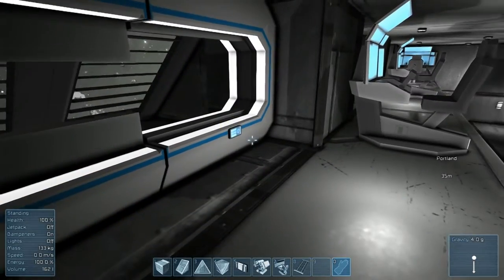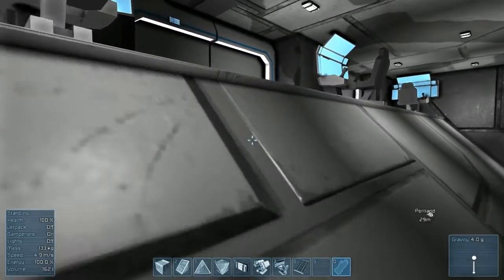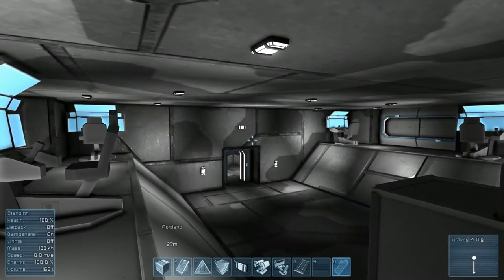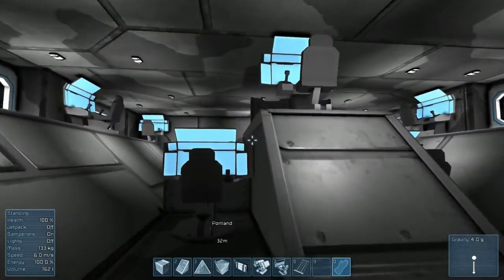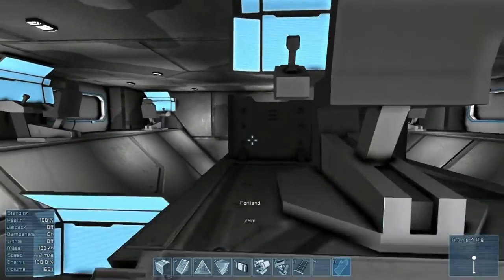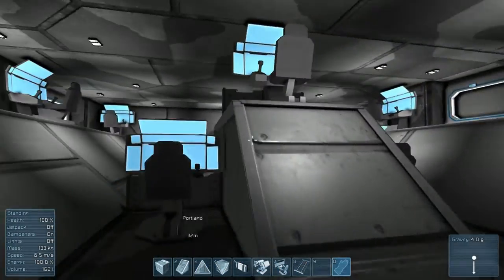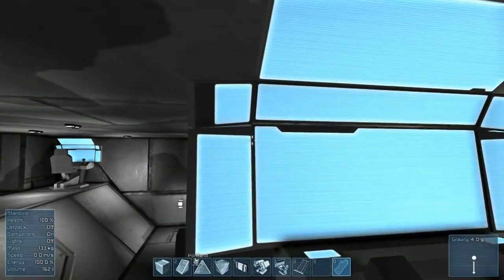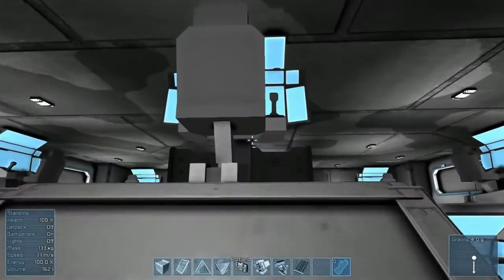I went with the same kind of style of bridge as I did with the Orion, and the retrofitted Mattis. It's actually the same size as the retrofitted Mattis, believe it or not. I really like the ability for the captain to sit higher than everybody else, because that way you walk on the deck and you know who's in charge.